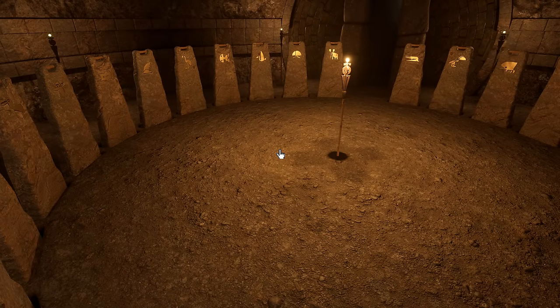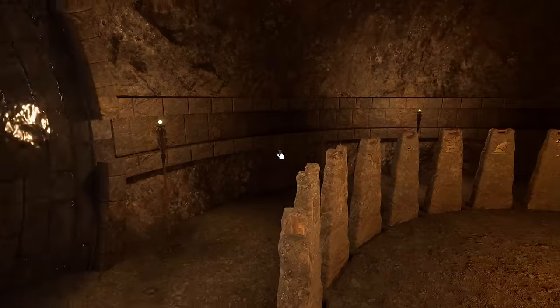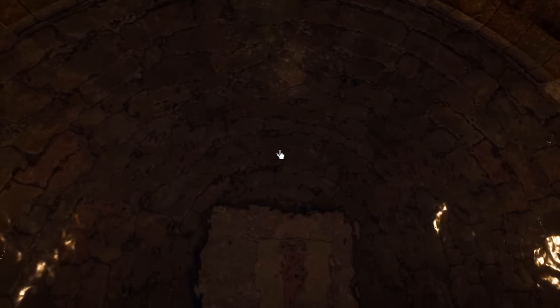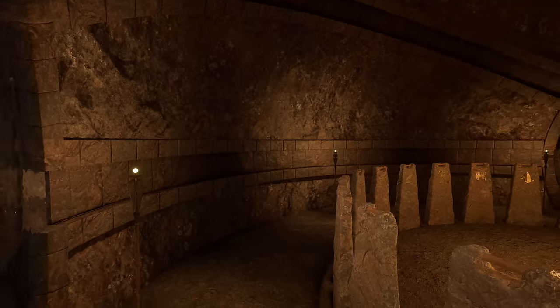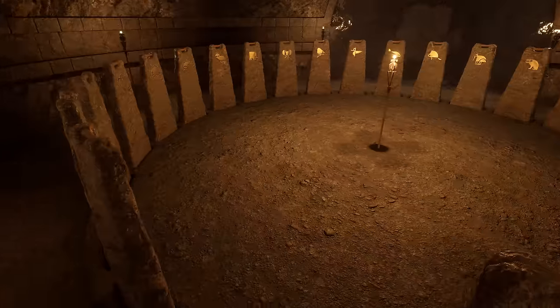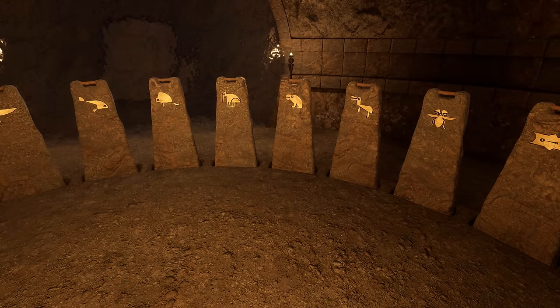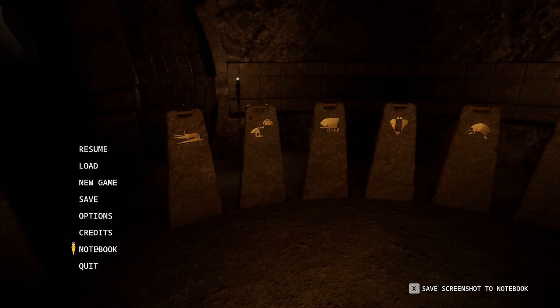It must be pretty warm in here. I see some kind of heat source that keeps the water stuck against the wall like that. Don't quite know what I'm looking at there. I don't think there's much we can do here without knowing the remaining symbols. It seems the symbols and the totems are linked, because every symbol we've seen so far had a totem nearby.